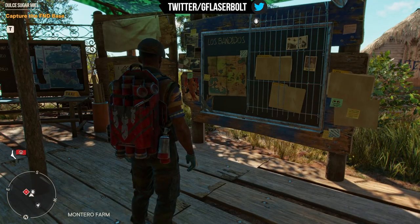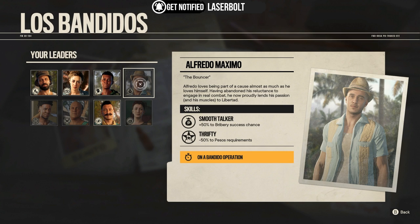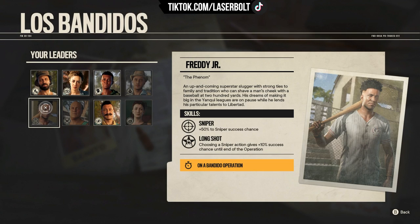How do you get each character? Starting with the first one — pretty sure all of you have Benito. Benito is the starter leader you automatically obtain during the prologue, so as soon as you finish the prologue, Benito will be part of your inventory. Next is Alfredo Maximo, who is more of a late end-game character. Once you're completing the story, you'll need to complete a main story mission called The Lion's Roar, and he will automatically unlock for you.